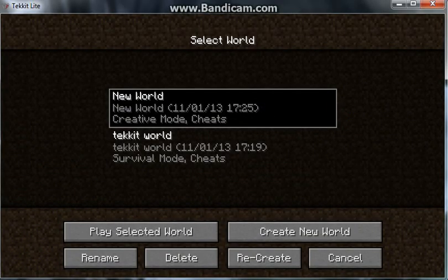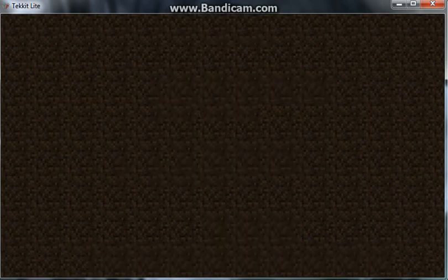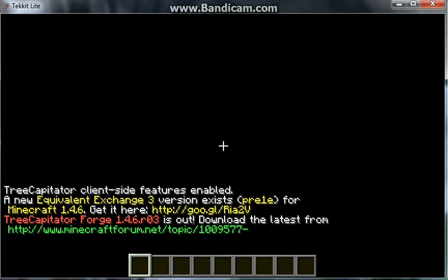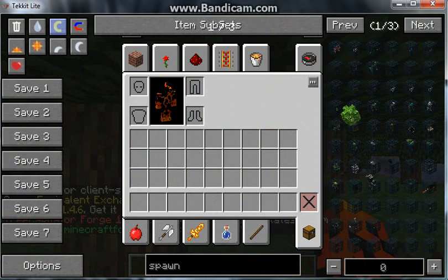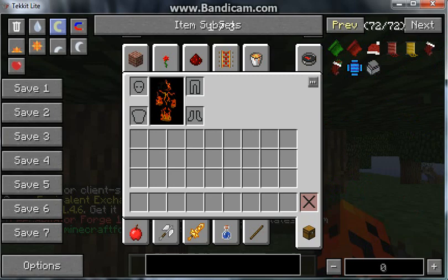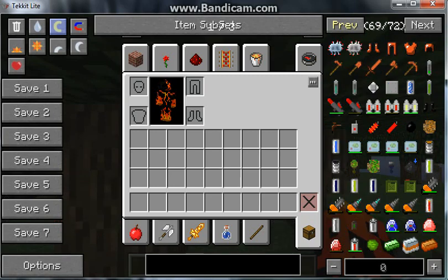I'll actually show you which world I have. I'll make a new world and show you the list of stuff I have. So here's just some of the stuff — loads and loads of items.